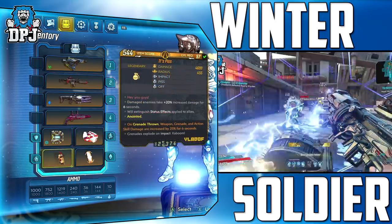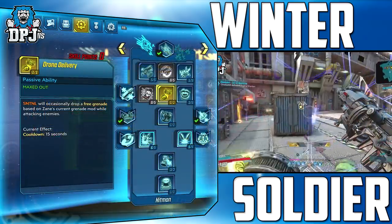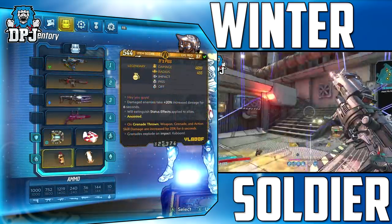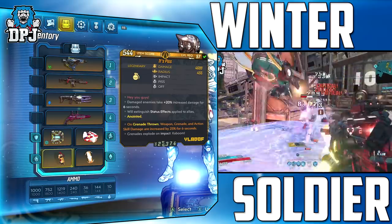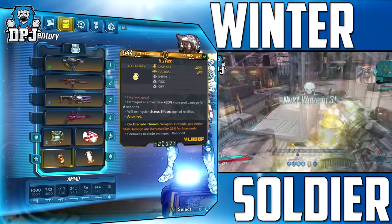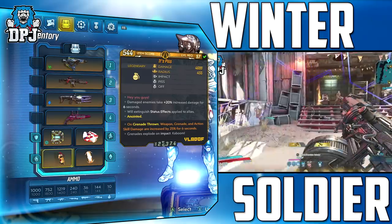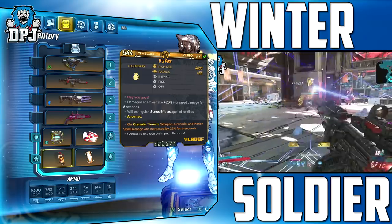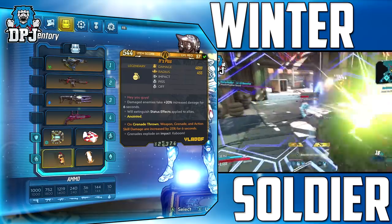The grenade we are using is It's Piss. This comes into effect via Drone Delivery and Duct Tape Mod. Its anointment is also in play: damaged enemies take plus 20% increased damage for 6 seconds. With the on-grenade-thrown anointment, weapon, grenade and action skill damage are increased by 25% for 6 seconds. So this grenade alone creates an additional 45% extra damage for this build. It drops from Sloth and Thunk upon Konrad's Hold.